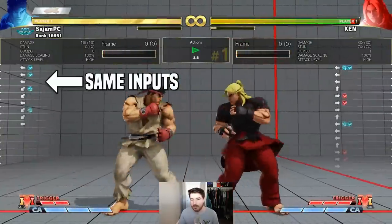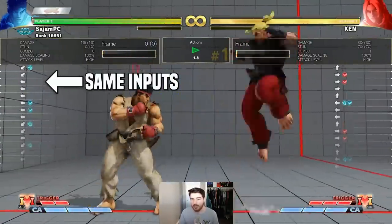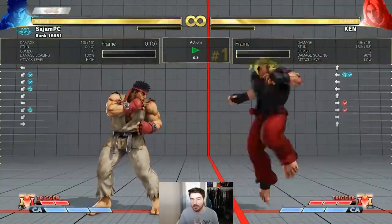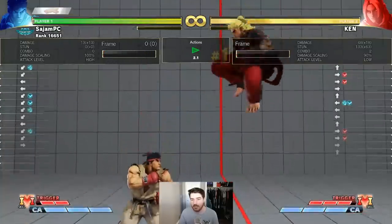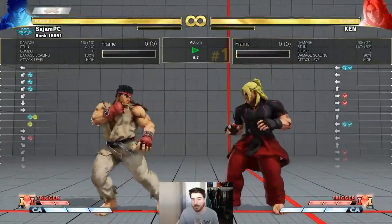He hits — you see that he's doing a really delayed jab so that if my opponent dashes up, he catches them. He sees something that looks like a forward-advancing standing heavy kick, but if it's a dash he checks it — same timing. I'm just doing a super late jab.